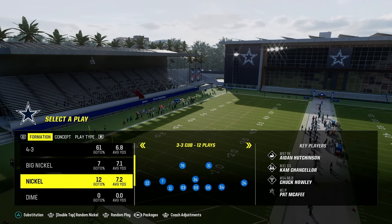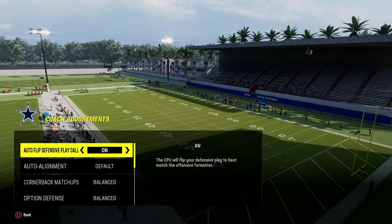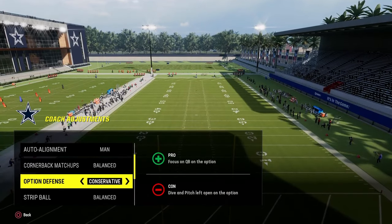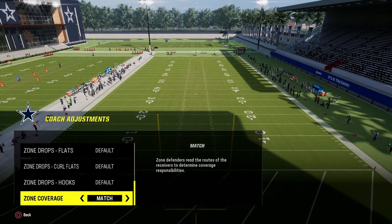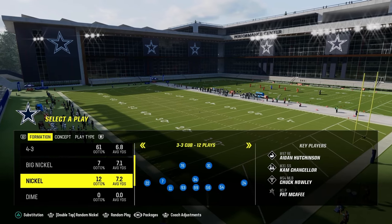To set this defense up properly in your coaching adjustments: have Auto-Flip Defensive Play Call on, Auto-Alignment set to Man-Align, Option Defense on Conservative, and all zone drops on default. My recommendation is to have your Zone Coverage set to Match for the best capabilities this scheme will allow.